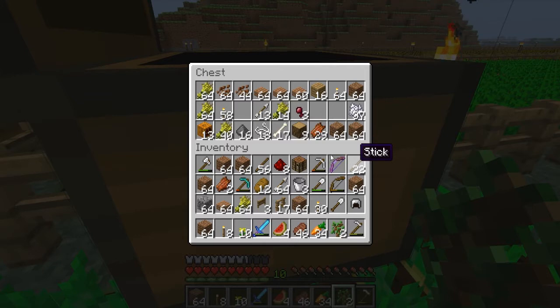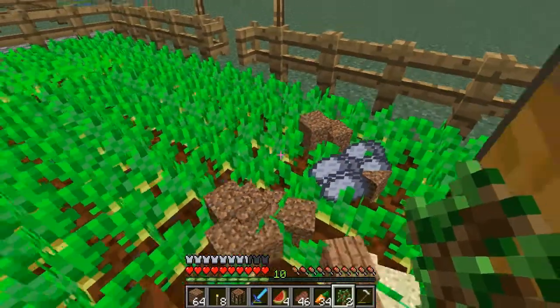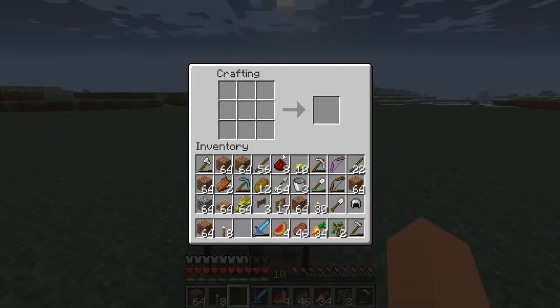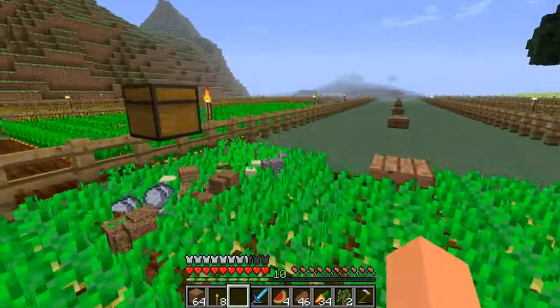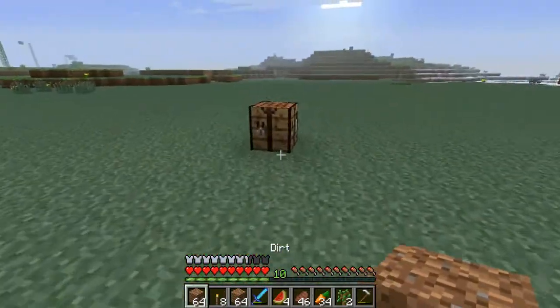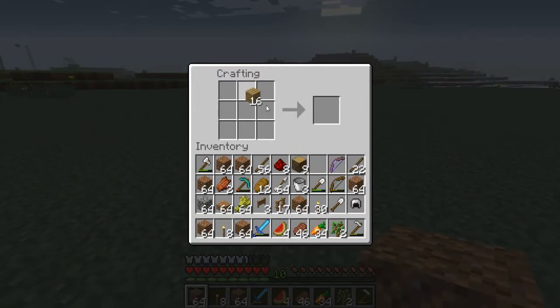I don't have any other chests, so I should probably make some more. I do have a crafting table so I can go ahead and make some. There's a bunch of random stuff I have just sitting around and I want to get it organized. I thought I had wood on me — I guess not. Here we go, here's some wood and some planks. I'll take that with me and let's go build some chests.